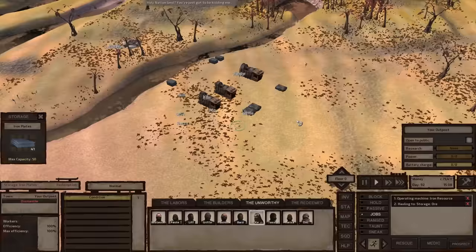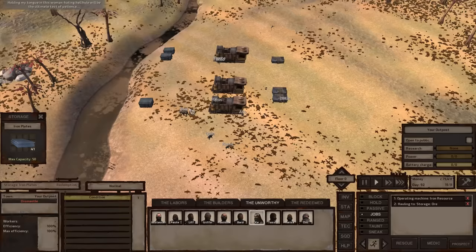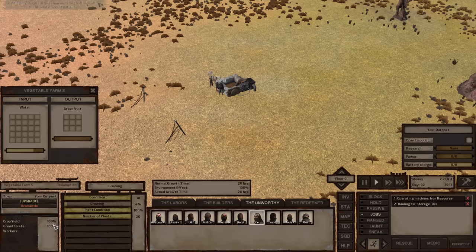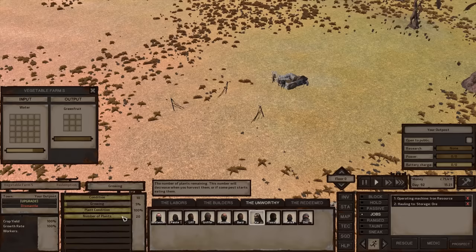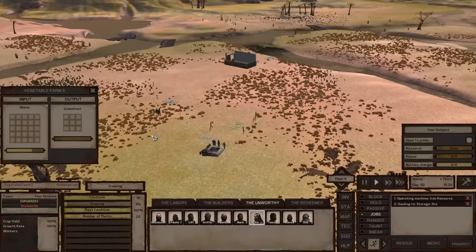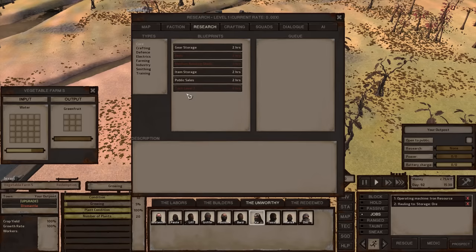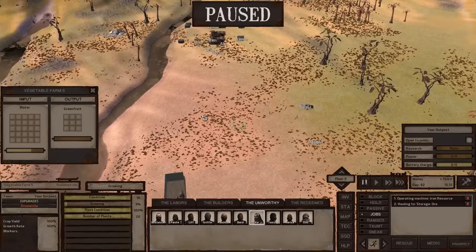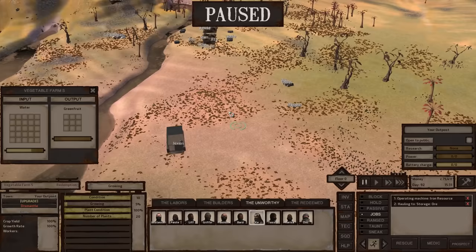That's a pretty basic idea of how storage boxes work and how you can assign people to jobs automatically. Coming back to the farm, it looks like we've got enough water. The growth rate is 100% — there are 20 plants trying to grow at 5% of their harvest time. At 100%, our guys here will start to harvest all the resource. The entire rest of the game functions on a similar idea — some resource is needed by something else to make a final product.